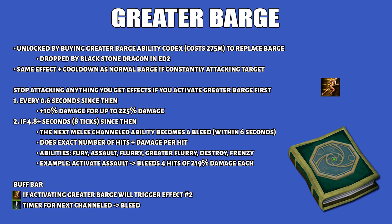Greater Barge can be bought as a codex off the GE for around 275 mil, replacing regular Barge. It has the same effect and cooldown as regular Barge if you're constantly attacking your target. However, if you stop attacking for at least a few seconds and activate Greater Barge as your first ability since stopping, additional effects apply. Every 0.6 seconds since you stopped attacking, Greater Barge's damage increases by 10%, capping at 225% ability damage for 6 seconds.